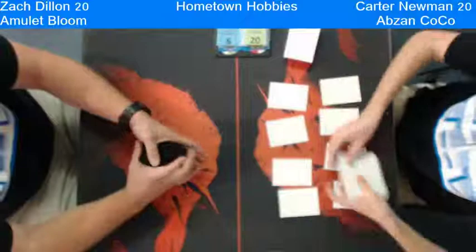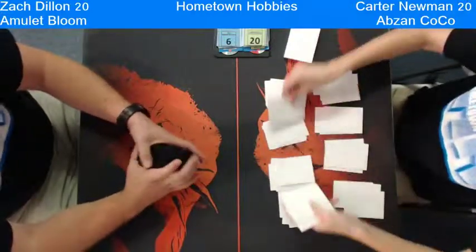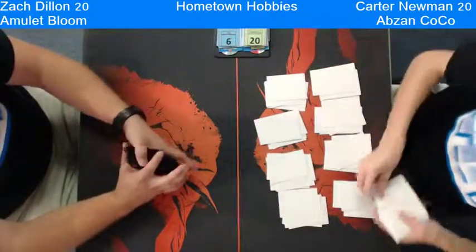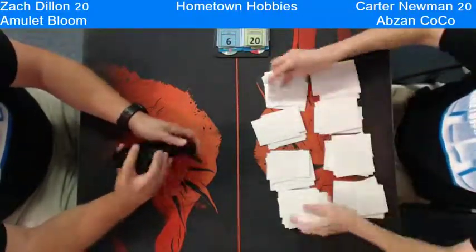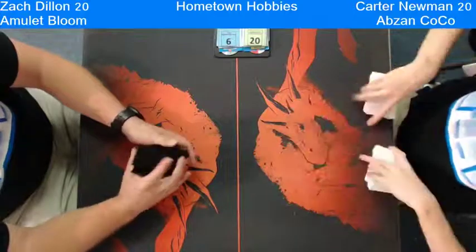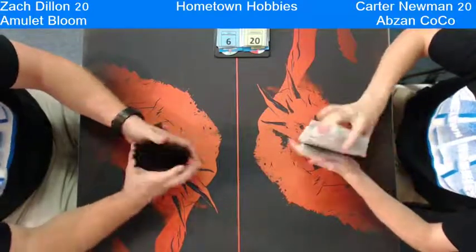They're going to go to the pile shuffle stage. I'm sure Dylan will play first — he's definitely looking to open up with Amulet of Vigor. As if you have not seen this deck function, Amulet of Vigor will be a treat for you to watch. He will more than likely be able to cast a turn 2, possibly if his hand is right, or a turn 3 Primeval Titan. Then possibly just attack and win on turn 3, depending on if he has 2 Amulets or not — he might not even need 2.